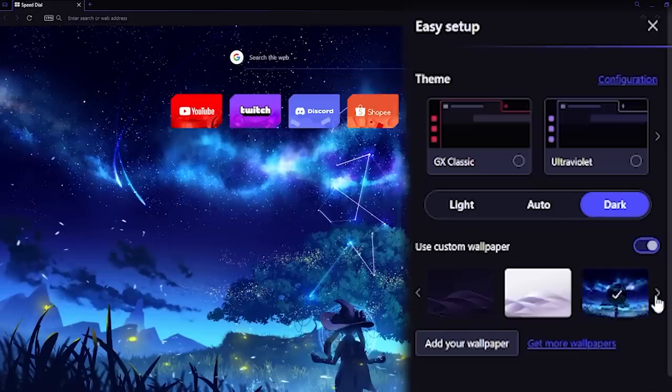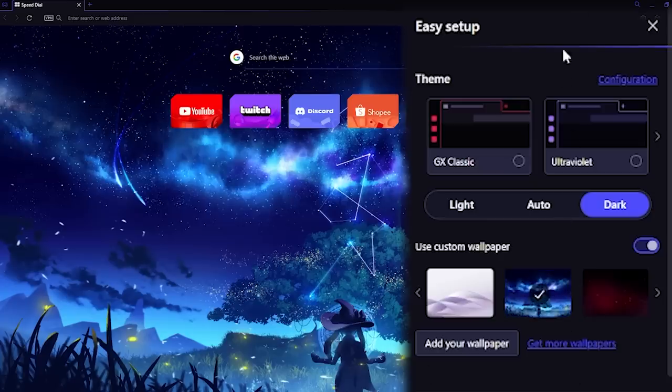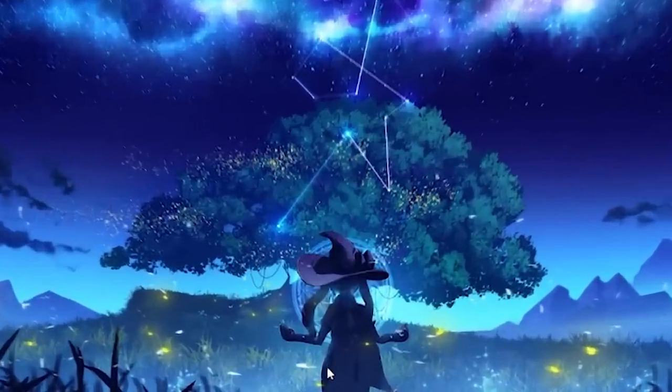And not just that, you can also customize the browser's wallpaper to fit your current mood or just fit your PC's color theme. Me personally, I use this Mona wallpaper that I already use on my desktop. It's a pretty cool wallpaper.